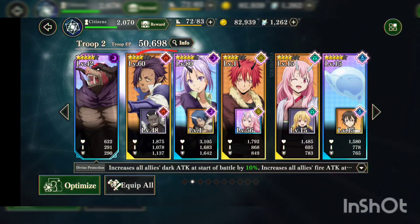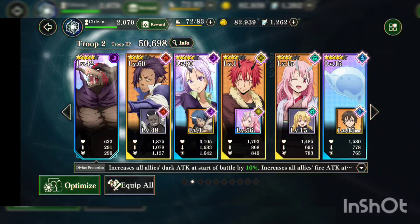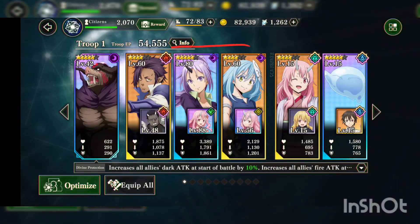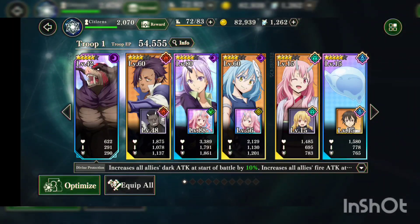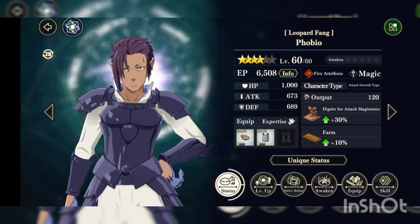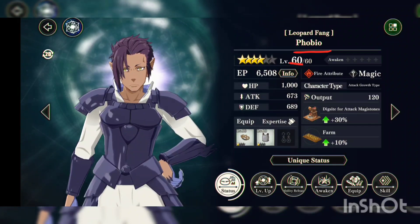Why? Because here we're using fire and dark. On the video that I'll be showing you guys, which is this team right here — two dark and one fire. Let me show you guys this first guy right here. We got Phobio — five star unit, level 60 already.